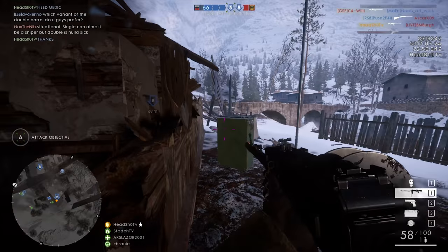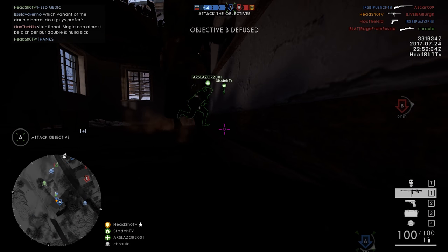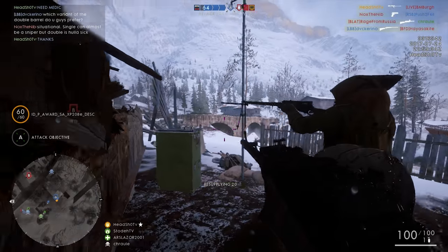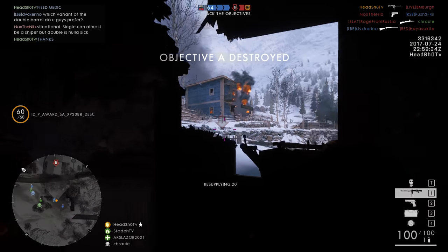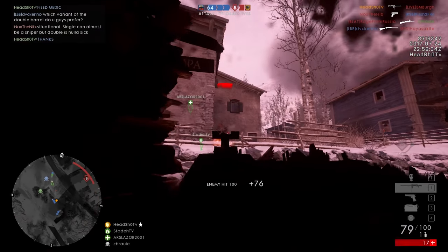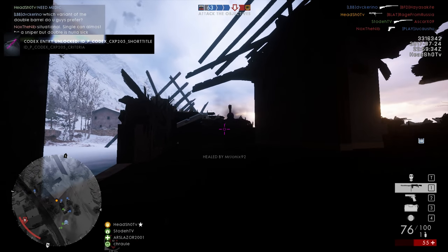Let's break it down and see what's the deal with the MG14/17 Parabellum — let's just call it the Parabellum from now on. The Parabellum comes in two variants: the low weight and the suppressive one. The low weight comes with an iron sight, and the suppressive comes with a magnification scope.